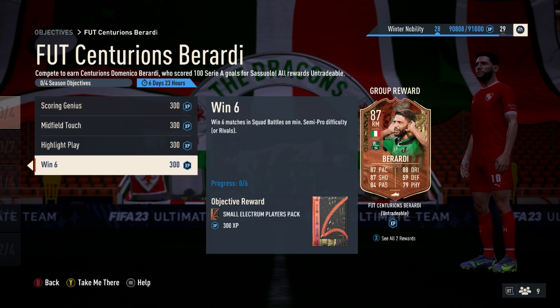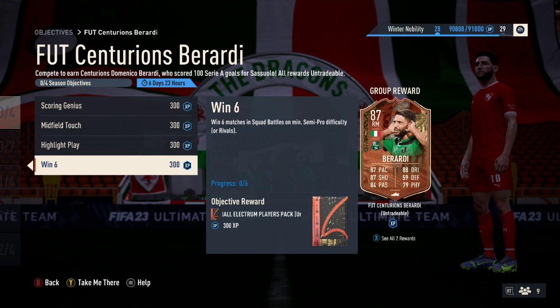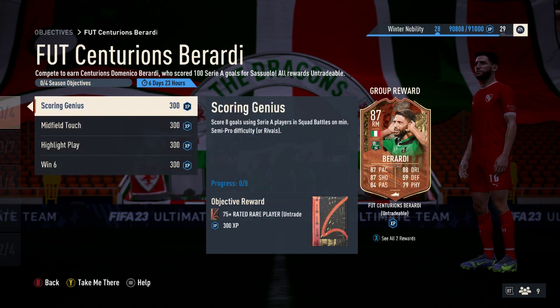All four objectives give a small pack in return, and you get the 87-rated card at the end — whether you want to use it, trade it, or use it in an SBC or something like that. It's entirely up to you, but you will get that card if you complete those objectives.